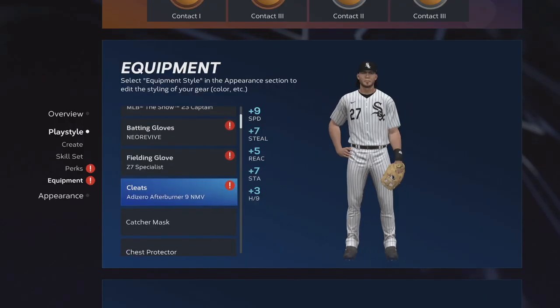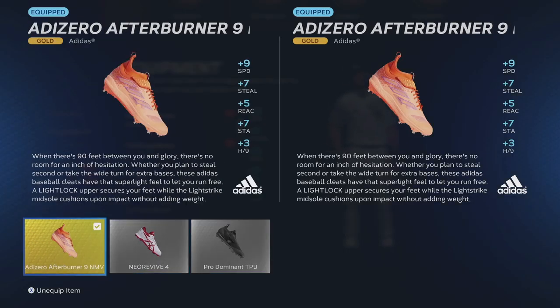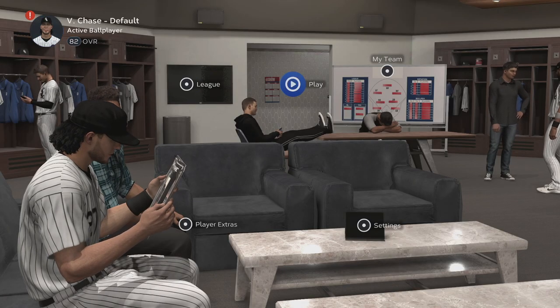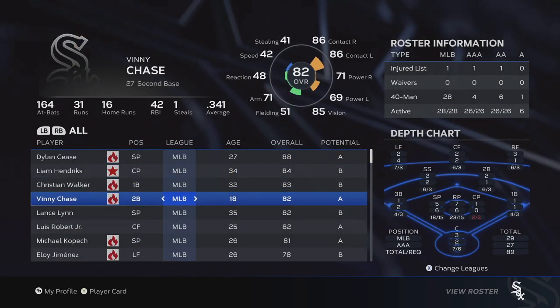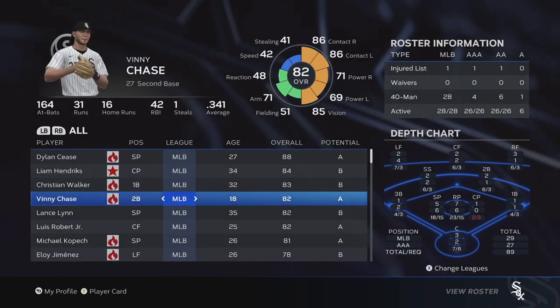Here you can see the other thing too — different equipment will give you way better stats. I don't really have any stubs right now to purchase better equipment, but once I do, you can go into Diamond Dynasty, go to the Marketplace, and buy stuff that'll raise your attributes that way.